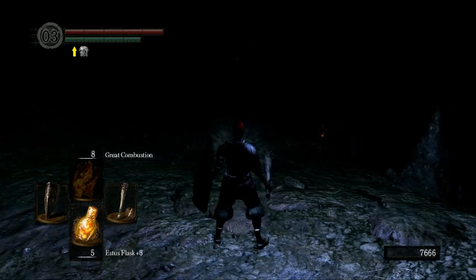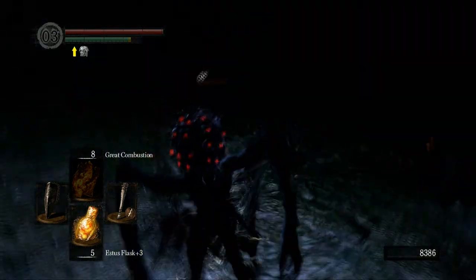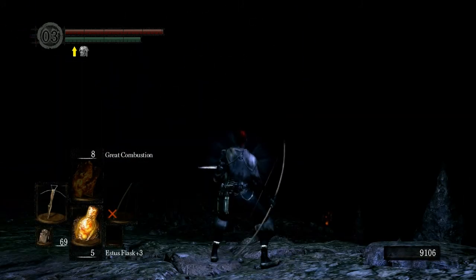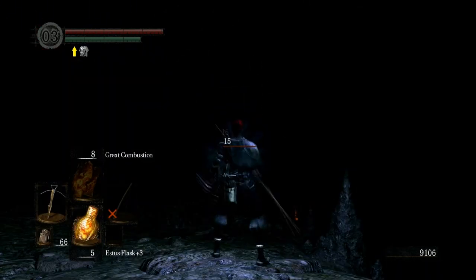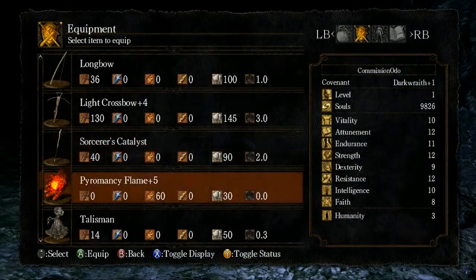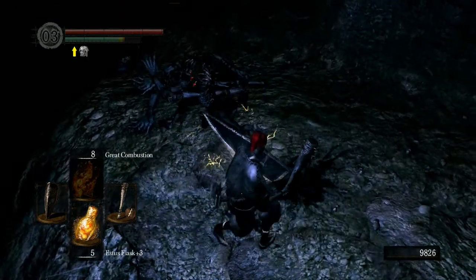Going to grab Dark Bead over here just for the heck of it. You can see the little red eyes in the dark — YouTube tends to make videos a little darker and I forgot to boost up the gamma, sorry about that. Use the bow trick with the crossbow to lure the enemies over. I was having a little trouble with this one but lured him over and added him to the pile. There's actually one more I didn't see, so I lured him all the way back over and made a nice little pile of bodies.